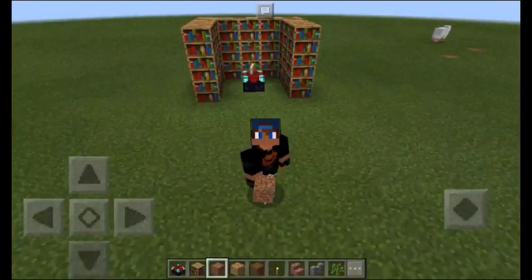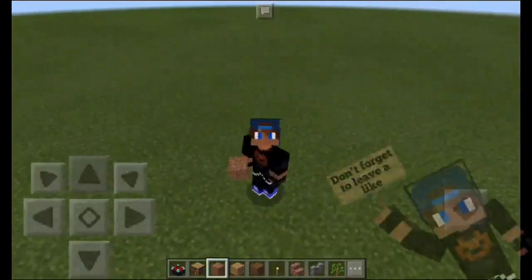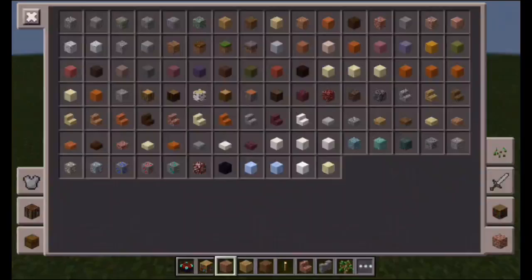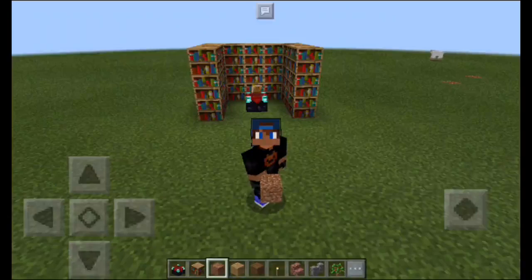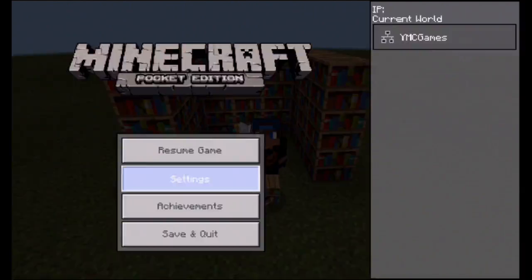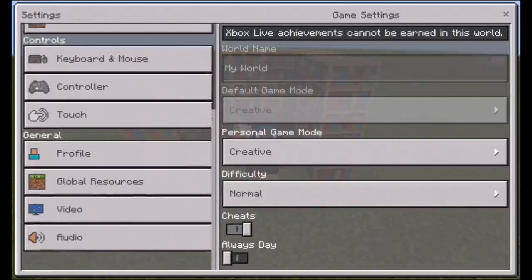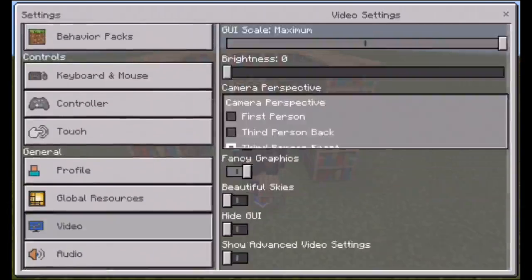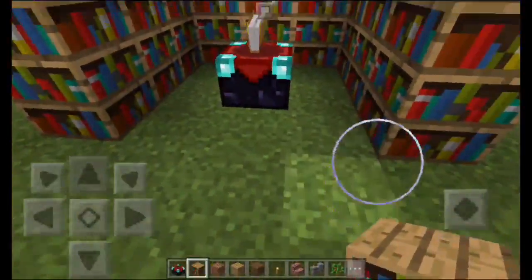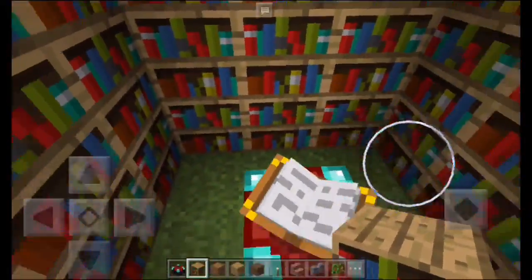Hi, this is YMC here and today I'm showing you an awesome texture pack for MCPE 0.16.0, the official update. It's about the weird letterings in the enchantment table — I have an awesome texture pack to actually tell you what it means.